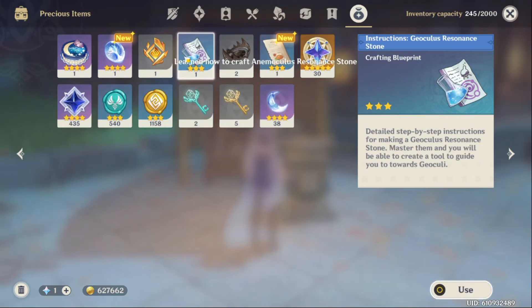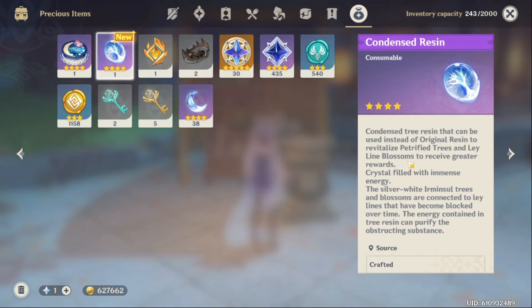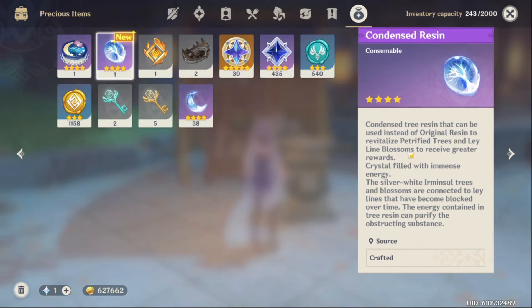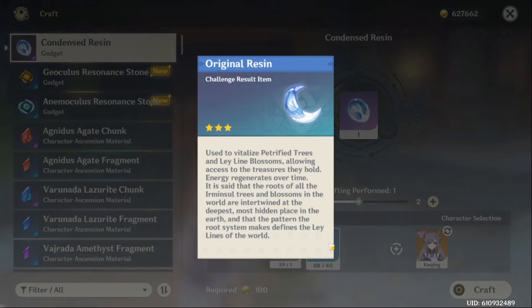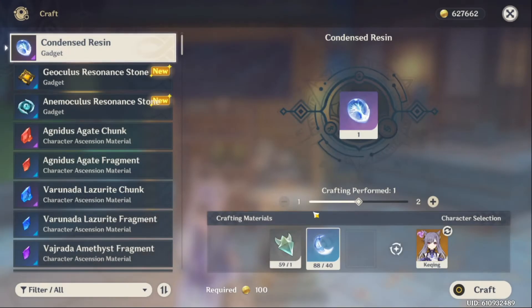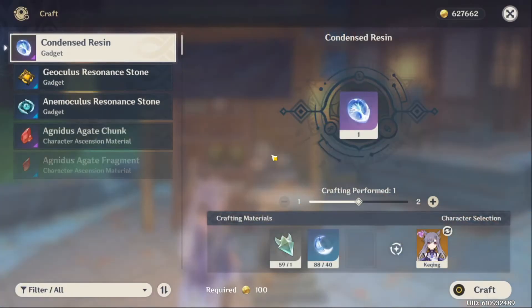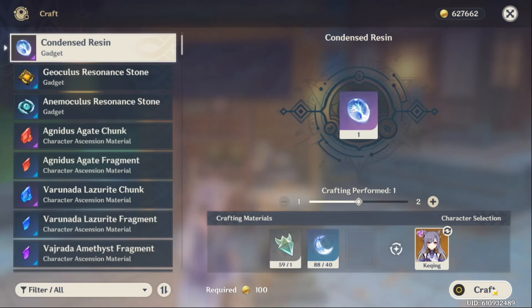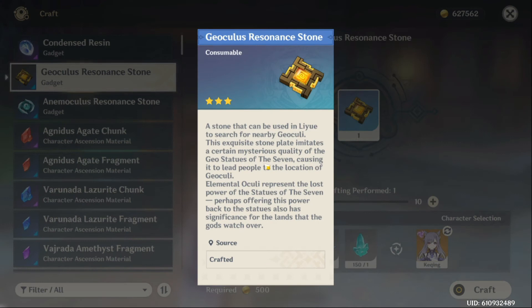One thing you can make that's actually quite useful is the condensed resin. You put in 40 of your own resin into the crafting table and it condenses into a crystal. If you have spare resin you can just convert it and save it for another time. It's great for artifacts — using condensed resin gives you a higher chance of getting a five-star. You can only hold a maximum of three condensed resin, so if you don't have anything to farm on a particular day, save it up.